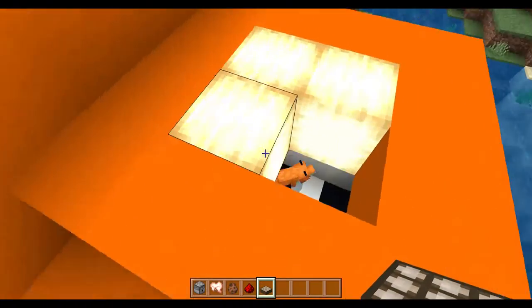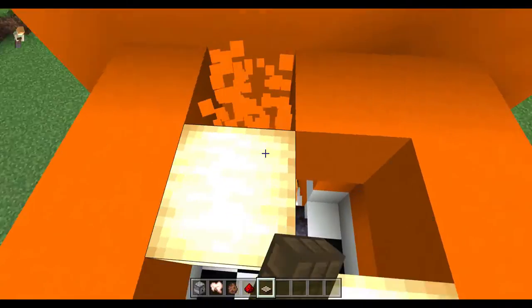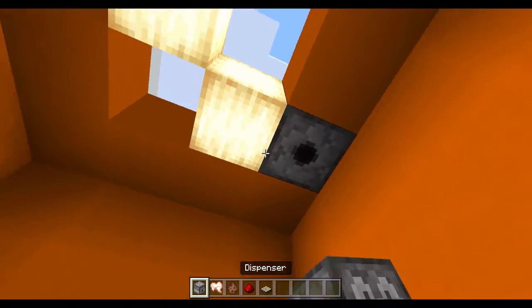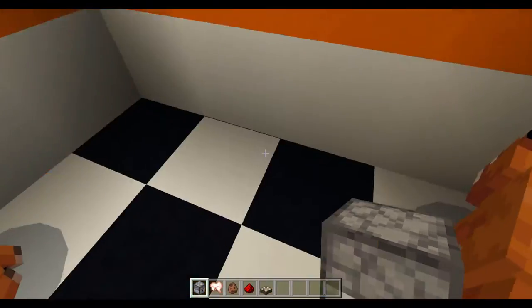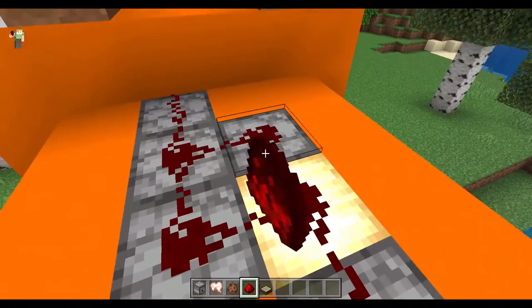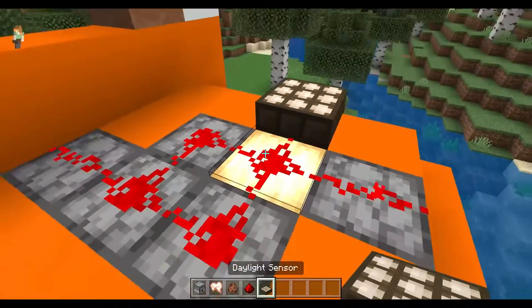First, let's say this is the roof of our home. You're going to make some dispensers right around here, like this, facing down. Then what you're going to do is get above this. All you need to do is connect the redstone dust to all of these, and put a daylight sensor right here.